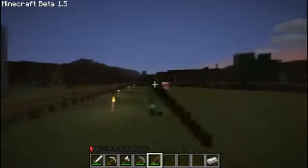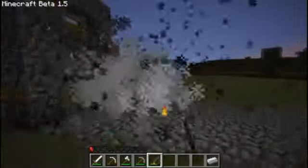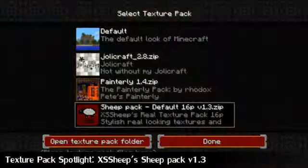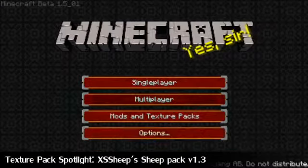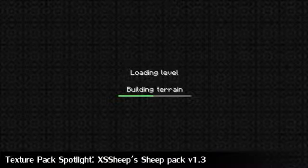My name's Supreme with Pete, I like to go fishing for creepers, and this is Minecraft weekly. We're here today with the texture pack spotlight. We've got XS Sheep's Sheep Pack version 1.3, so let's take a look and see what he's done.